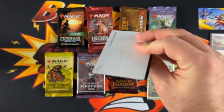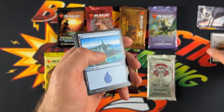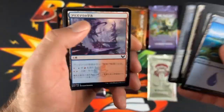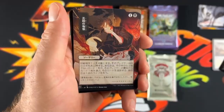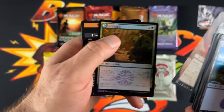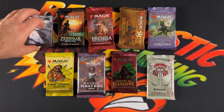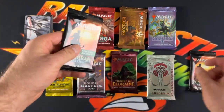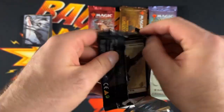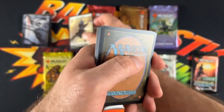For the second pack, we will just kind of skim through these fairly quick to see if we get another one. That wraps up our Japanese Strixhaven cards. For the first pack of Zendikar Rising, we will get our little core token, our core warrior.